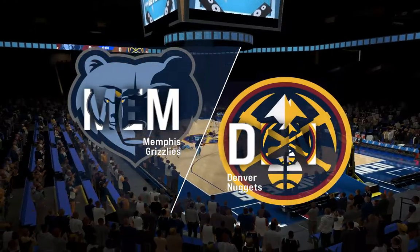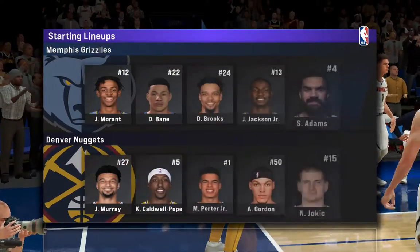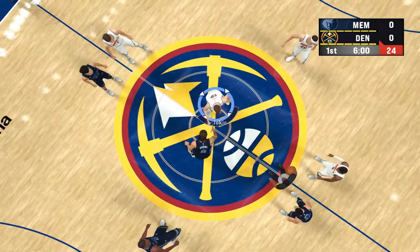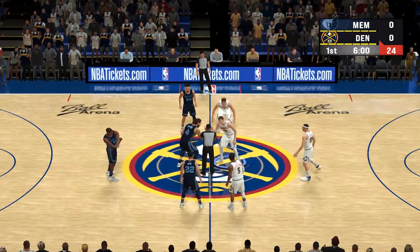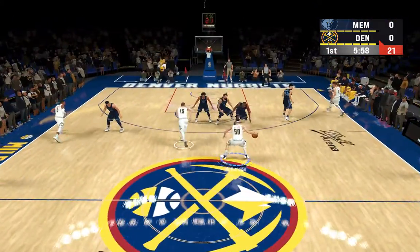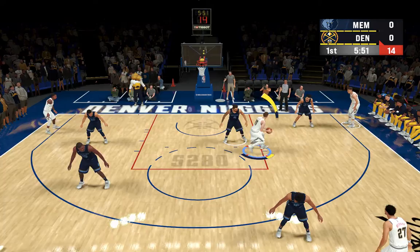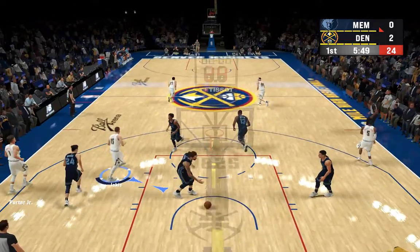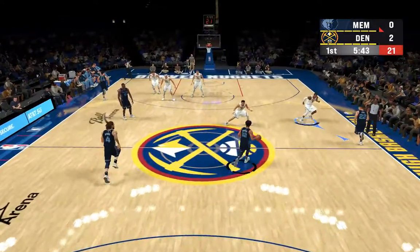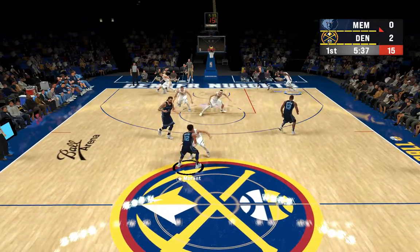Hi everyone, time to get into it — NBA action on 2K Sports. Kevin Harlan here along with analyst Greg Anthony and Steve Smith. Tip-off goes to Denver; Gordon finds Jokic over Adams, the shot's good from Nikola Jokic, and he's not going to miss many of those, especially wide open. Early on, if you're him, you just want to see the ball go through the net and get into some kind of rhythm.